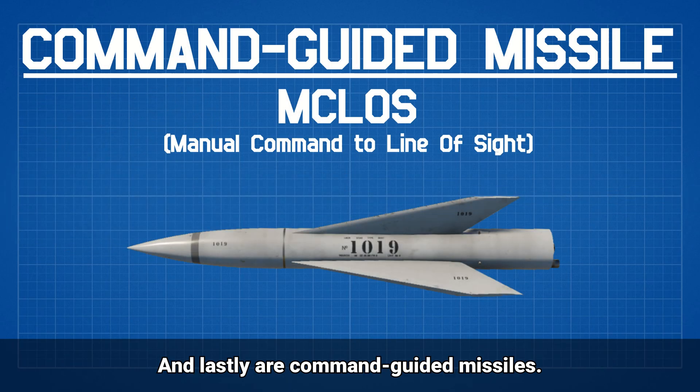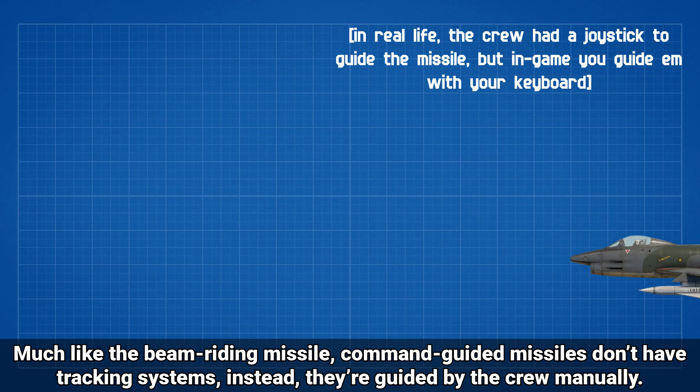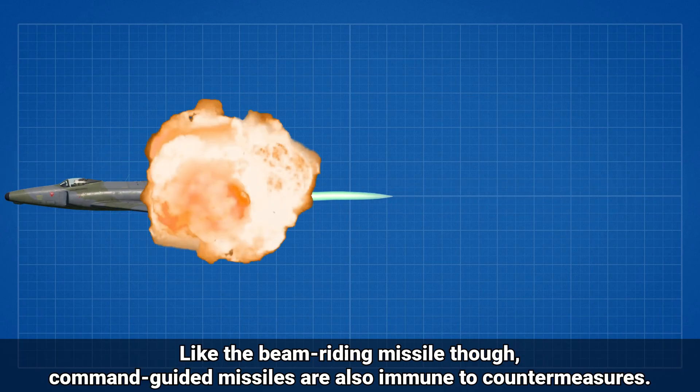And lastly are the command guided missiles. These are some of the most basic missiles in the game. Much like the beam riding missile, command guided missiles don't have tracking systems. Instead, they're guided by the crew manually. This means you need to control the missile while also flying your aircraft, which can be quite difficult. Like the beam riding missile though, command guided missiles are also immune to countermeasures.